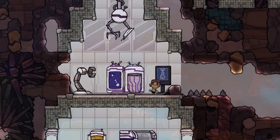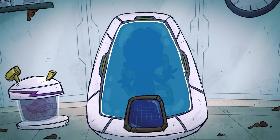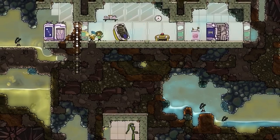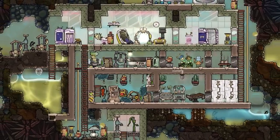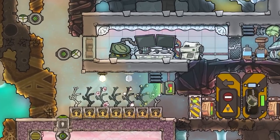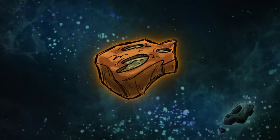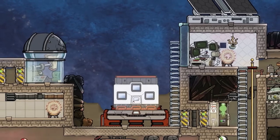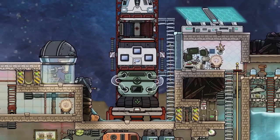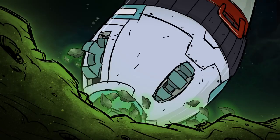Our first game on the list is Oxygen Not Included. In Oxygen Not Included, you must build and manage a colony on an inhospitable alien planet. You must manage the needs of your colonists, such as ensuring they have enough food, water, and oxygen to survive. You've also got to build structures and infrastructure to support the colony's growth, including building beds, power generation, and managing waste systems. As the colony expands, you'll need to research new technologies and resources to keep the colony running smoothly. One of the key challenges is managing all of this infrastructure and the heat associated with it, making sure it's balanced so you're able to tackle all of the environmental hazards and disasters that present themselves along the way.